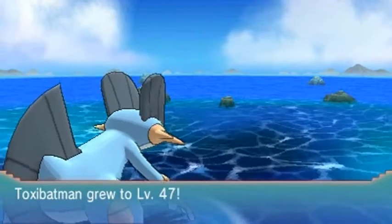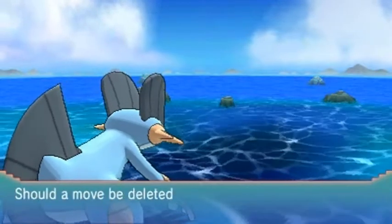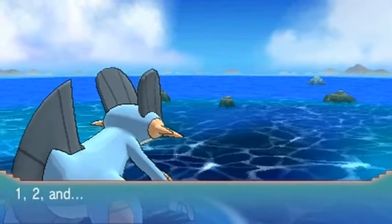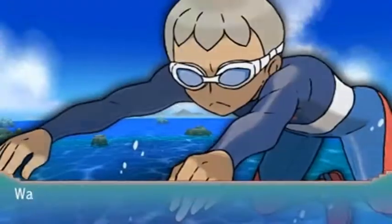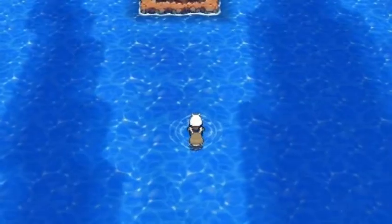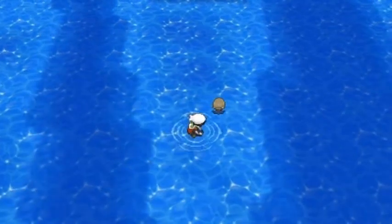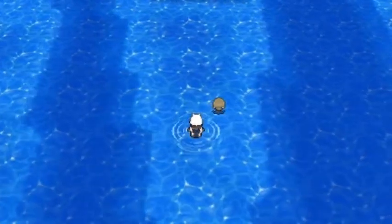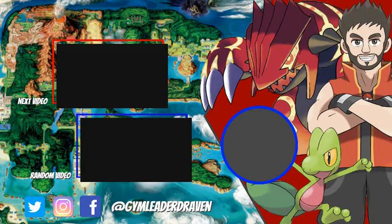Everybody's getting experience points — Dubasaur and Donatello too. Donatello wants to learn Bite, so I'll take away Tackle. Jalen has been defeated — I feel good about myself! Okay guys, we're gonna stop the episode right here. In the next episode we're gonna go to Route 126, check that out, and then make our way straight to Pacifidlog Town. Thank you guys for watching, I'll see you guys next time!